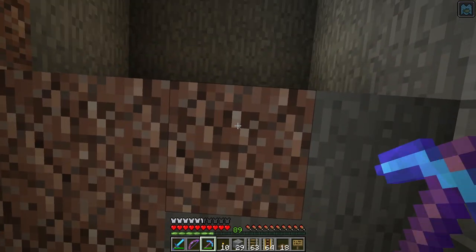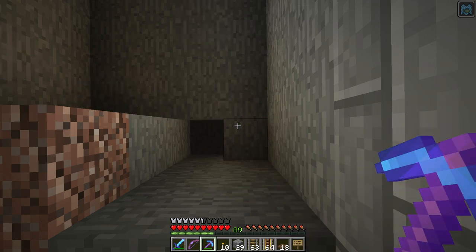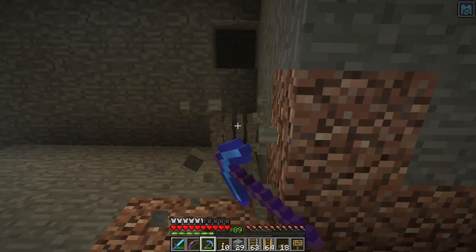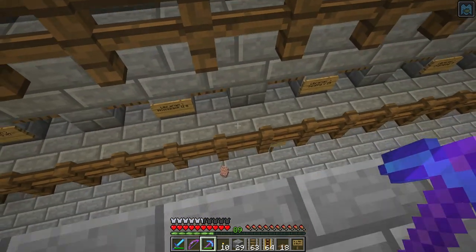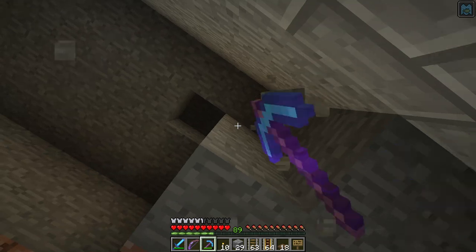The Scicraft guys came up with a way of modifying the farm so the villagers have access to a bed and can actually use it. They put a little daylight timer on there so the zombie gets lowered in and out of their field of view, so they can actually do their thing during work times. It's a little bit of a kludge but it ends up not affecting the rates that badly.